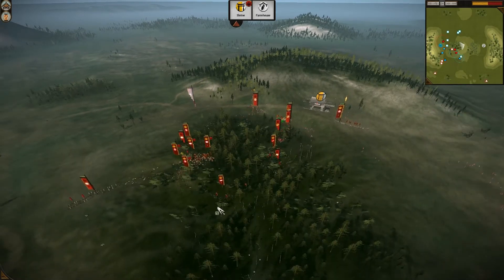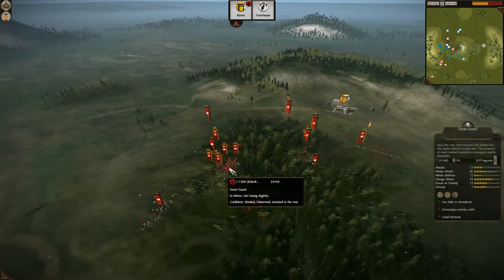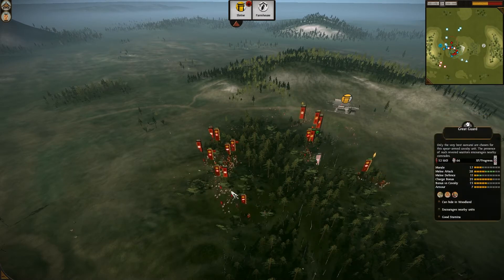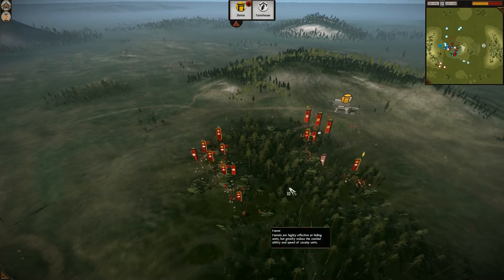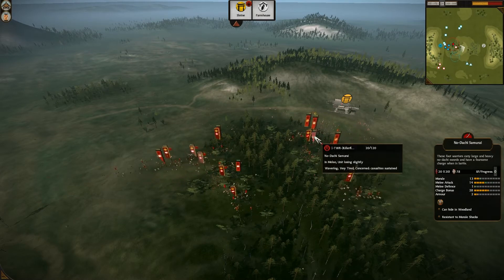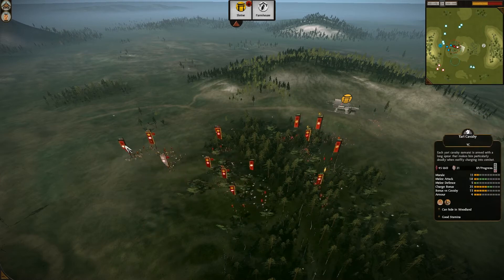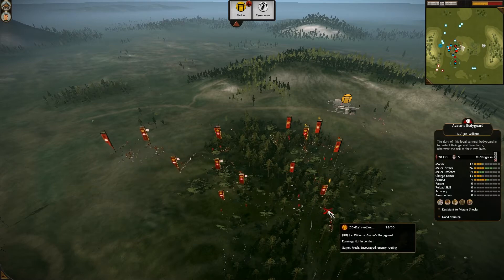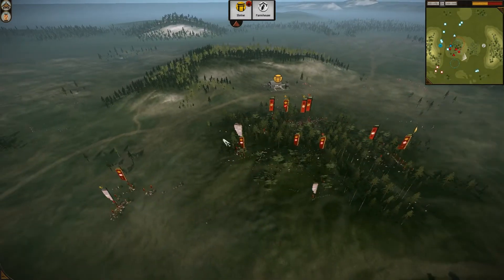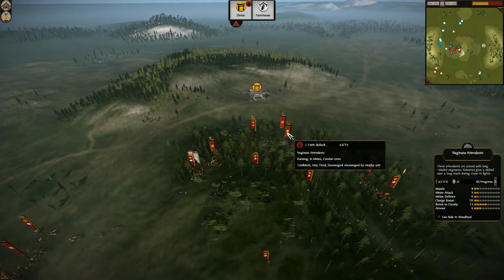If he can get those matchlocks free and prevent Killerfish's Great Guard from charging them — but it's too late. He's counter-charging with some naginata attendants. Joe has one No-Dachi that's really holding on with 160 kills. Joe might still be able to win this if his matchlocks aren't gone. He shouldn't run away with his general but should send over another attendant unit — go stand and fight. He might hold on.